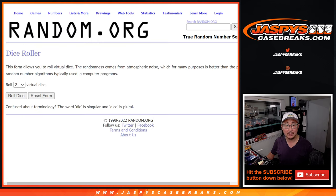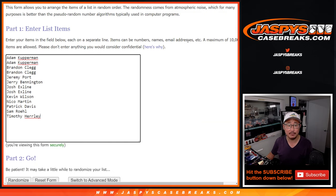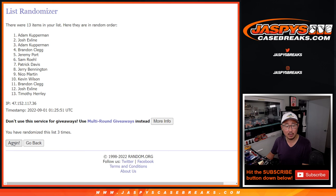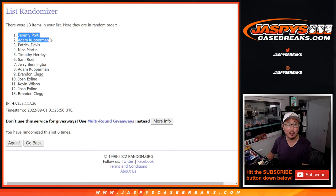Two of these 13 spots are going to end up with $125 of break credit each. Good luck — top two after six rolls. After six: Jeremy Port and Adam Copperman — congrats to both of you. Break credit going your way. I'm Joe for Jaspi's CaseBreaks.com. Thanks for watching, thanks for breaking with us. I'll see you next time for the next one. Bye-bye. Serena 3-1.